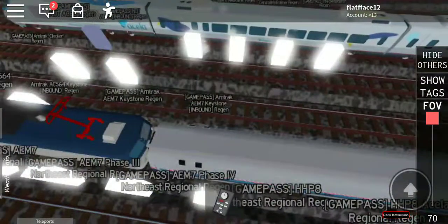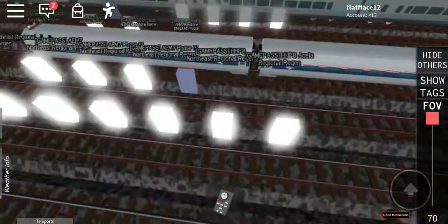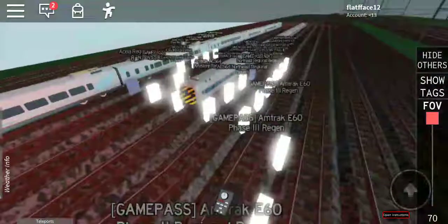So we got the inbound AM7 - not ACS-64, the AM7 - which is technically the entire train just flipped around to the cab car part, so you can use the cab car.